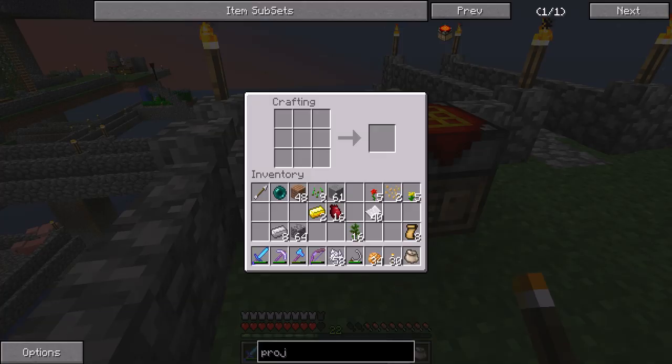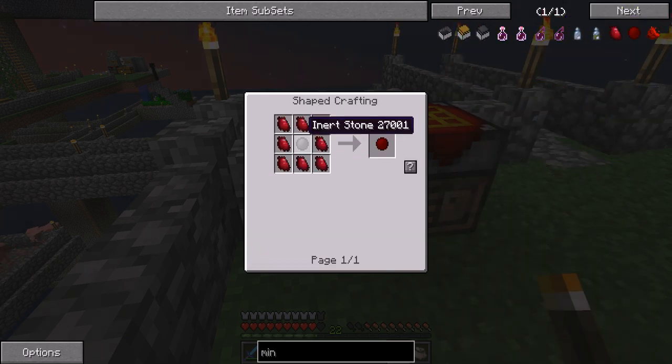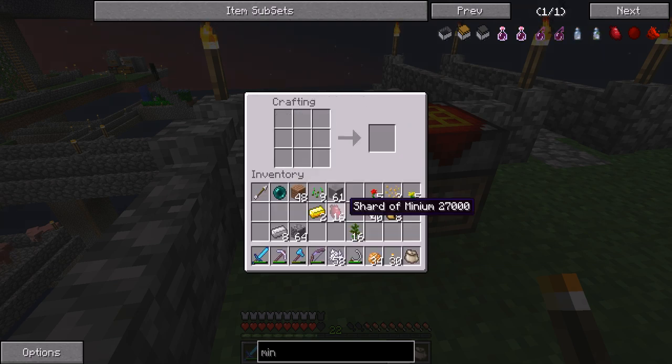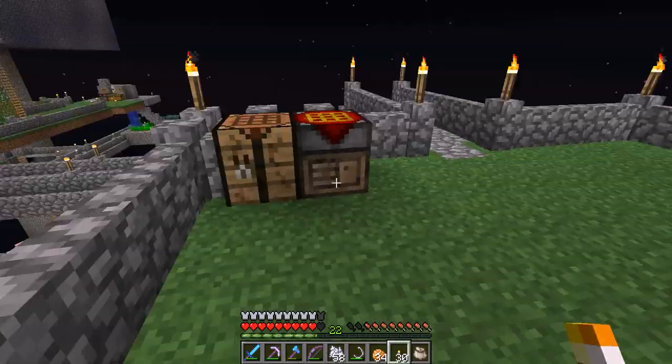Now we need to create a couple of minion stones. I can see a minion - it's an inert stone with some shard of minion around. So let's create some - create two, it's a good way, because we want to keep one clean.